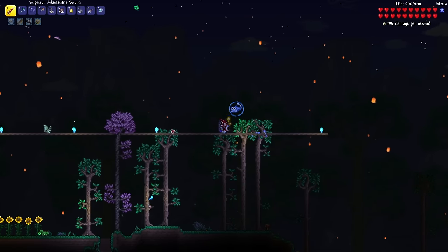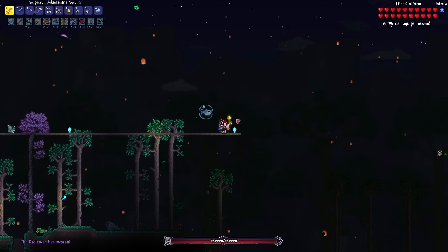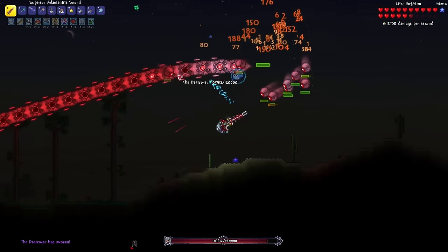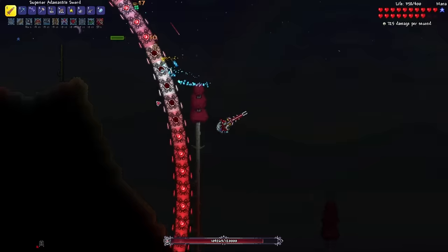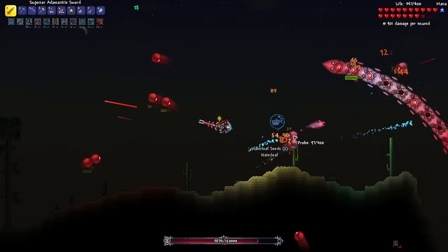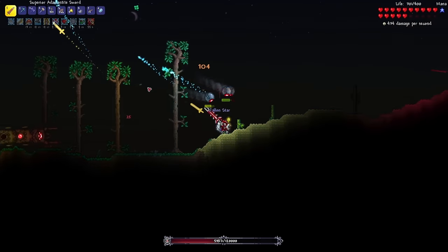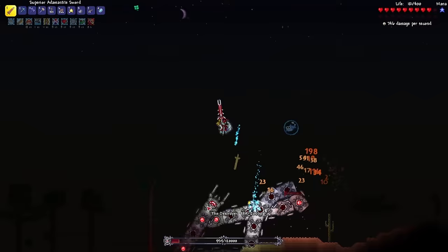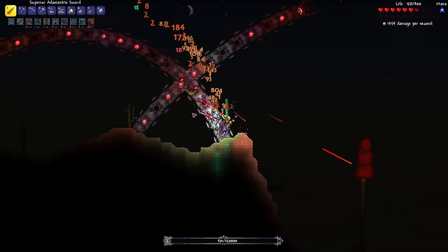Okay, it's finally nighttime. So the first mechanical boss that I'll be summoning is the Destroyer. Run over to the clumped up parts. There we go. Three thousand damage per second at my peak. But then attacking it normally, about a thousand. Not too shabby. Less than 50% health now. Ten thousand more health. And you are finished.